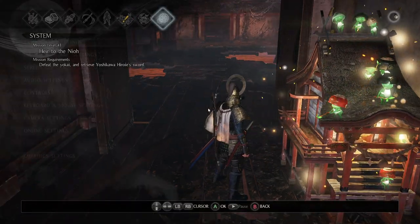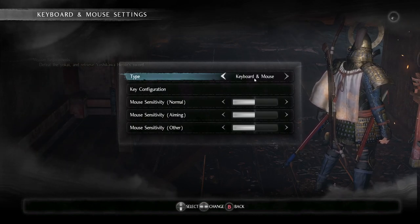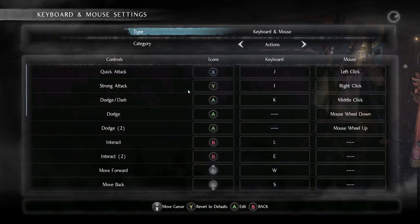First, go to System, then go to Keyboard Settings. The type is keyboard and mouse, so go to Key Configuration.